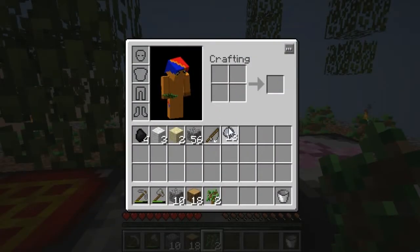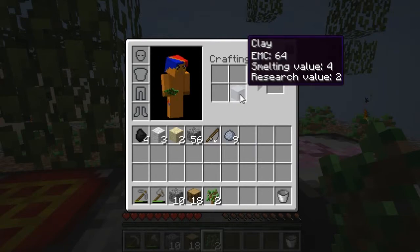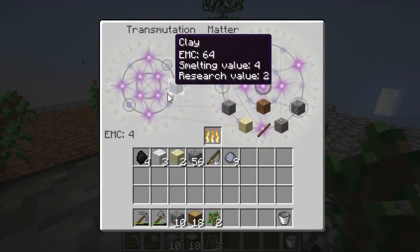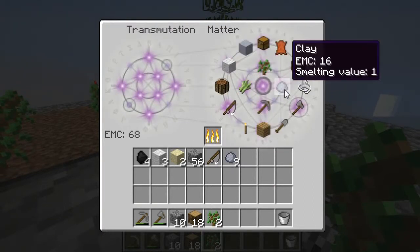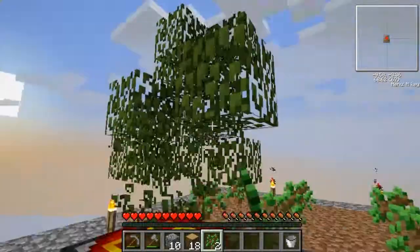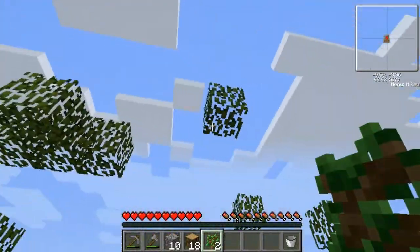That's a good way to prevent dupe bugs. So just for the sake of things, we'll go ahead and make a clay block that I'll dig later — actually, I'm just going to burn it and get the clay back. So much faster and more efficient.